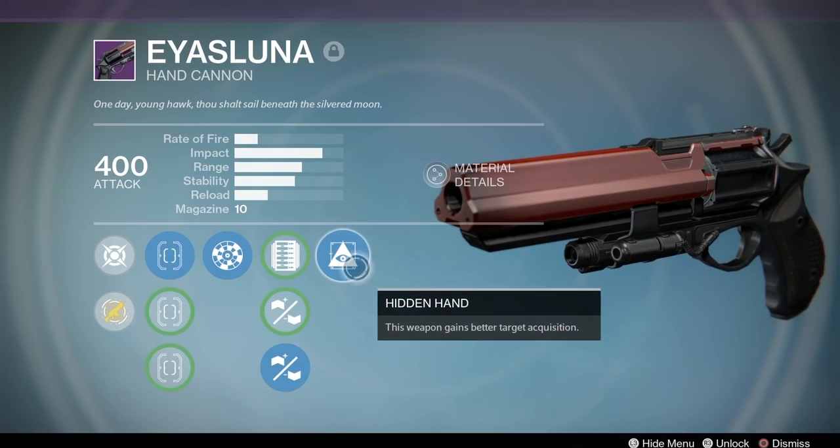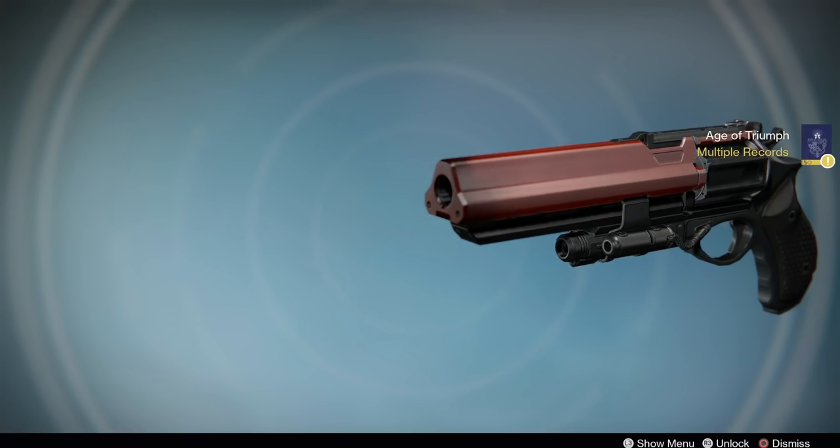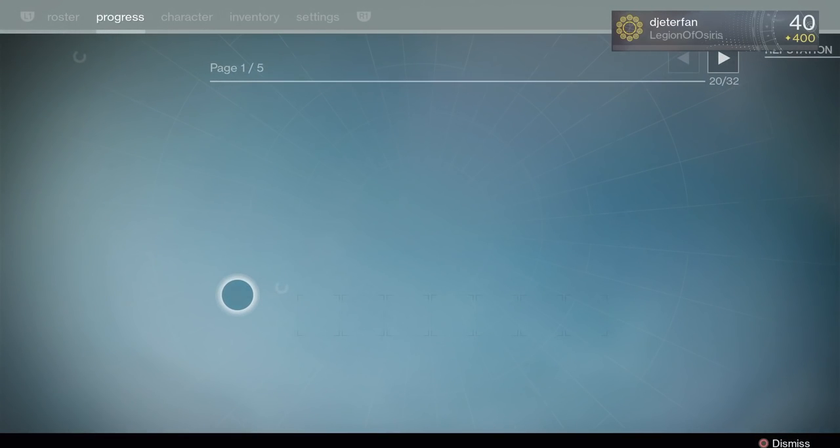Now the Rangefinder and Hidden Hand perks on this make this gun pretty unstoppable. I'd like to say this is the best roll you can get, but I have seen a roll with Rangefinder and Luck in the Chamber that I haven't tested out for myself — so that one could easily be just as good or maybe even a little better. But based on all of the Lunas that I've gotten, this is definitely my favorite one so far. So we're going to hop into the Crucible and I'm going to show you guys what this Rangefinder Hidden Hand Luna can do.